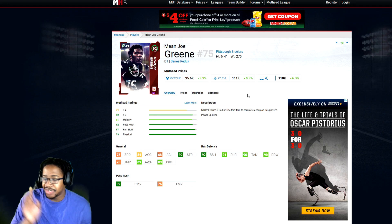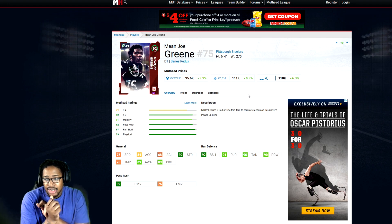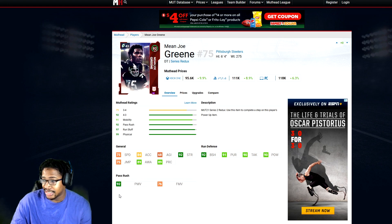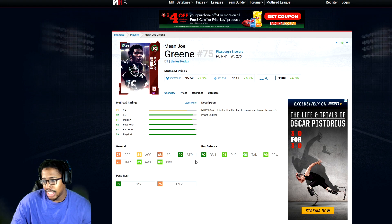D-tackles: same thing — best speed you can possibly get, and block shedding, and the power move. My starting D-tackle — I have Aaron Donald at D-tackle. 75 speed, 84 acceleration, 92 strength, 92 block shedding, 92 pursuit, 90 tackle, 90 hit power. I love this card, I just wish it was faster. I obviously need to upgrade, but that speed is killer. Because I do have inside stuff — if he gets off the block, you just can't get there.